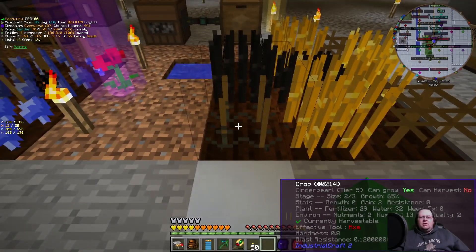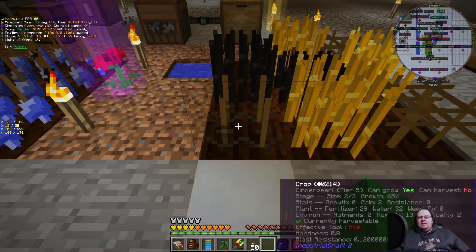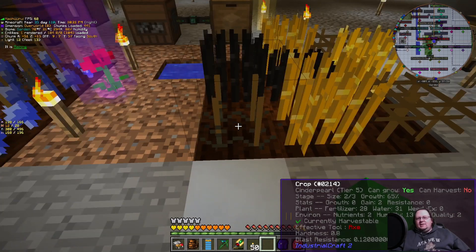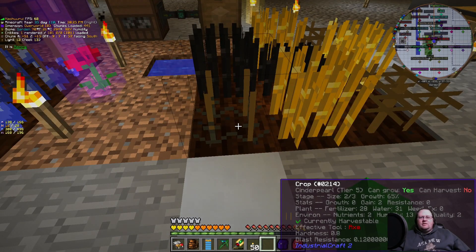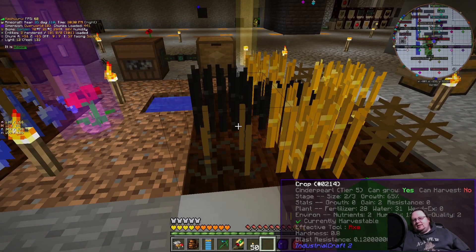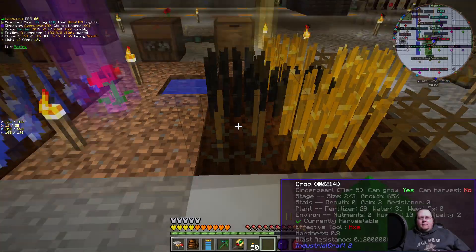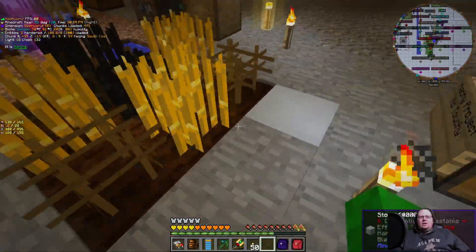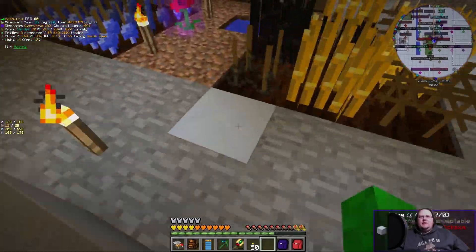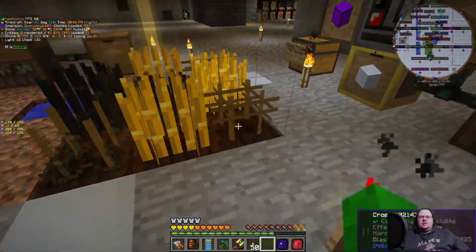Some seeds require a specific block to grow. You won't know unless you check the tooltip, or the plant will hit a middle stage and stop growing. If you look up the seed — in this case cinder pearl — it will tell you what block is needed underneath. Dig underneath and place that block, and the plant will continue to its final stage.